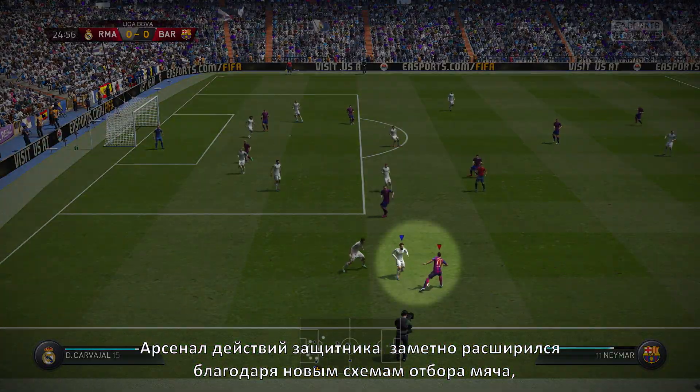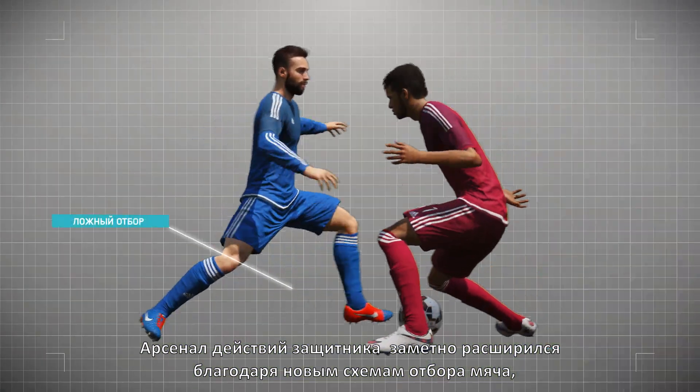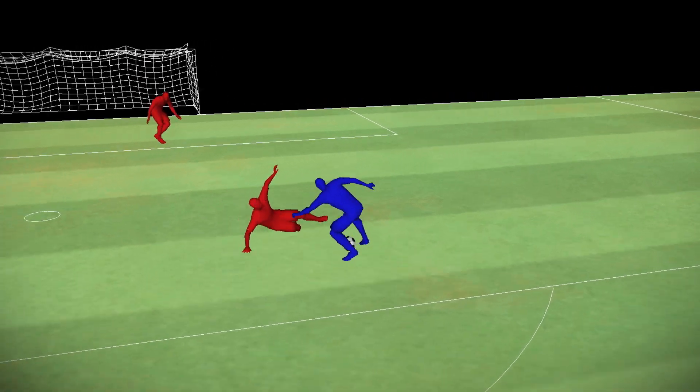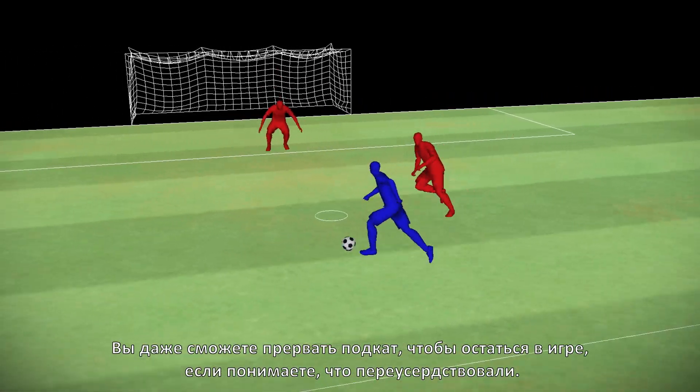There's also now more variety in defending thanks to new tackling behaviors including fake tackles, in-air tackles and brand new slide tackles that you can even branch out of to stay in play when you over commit.